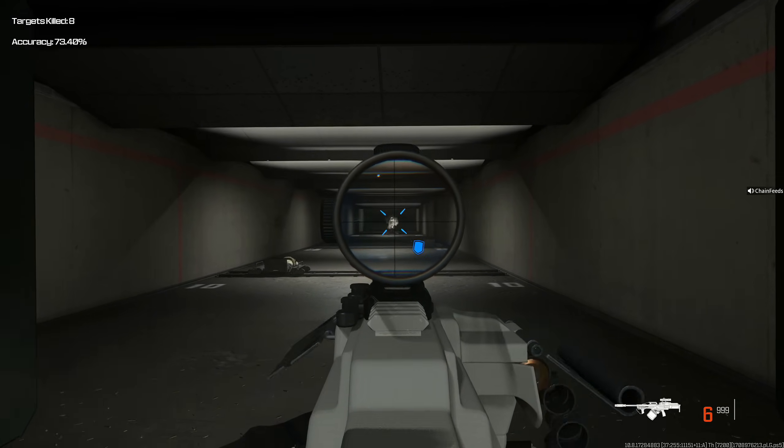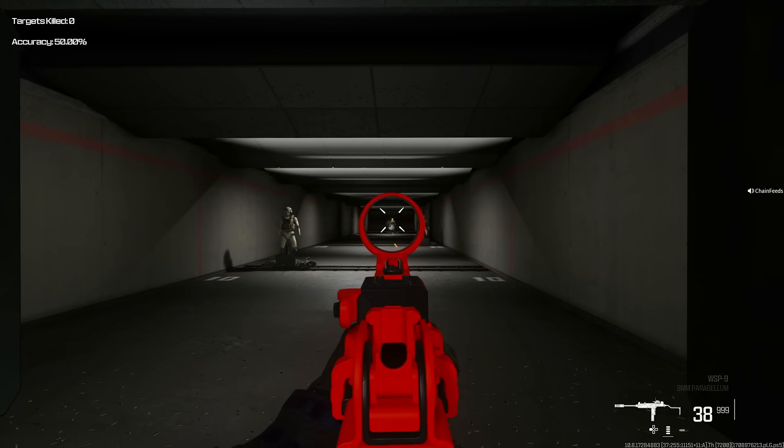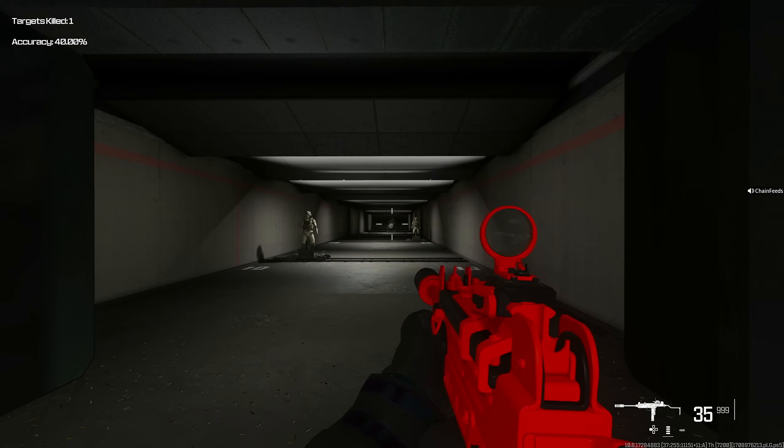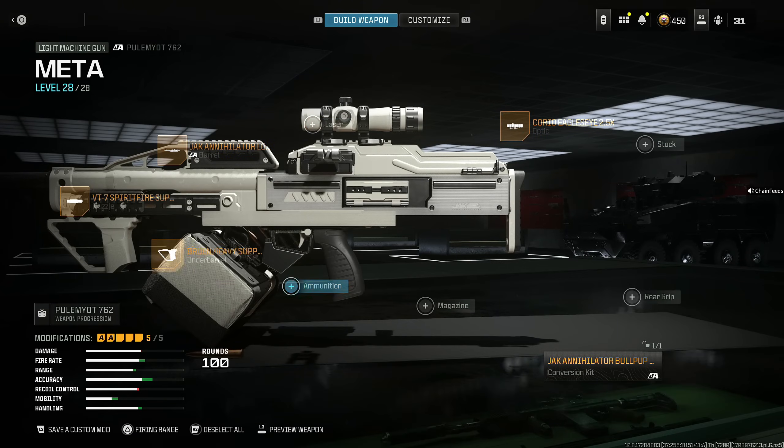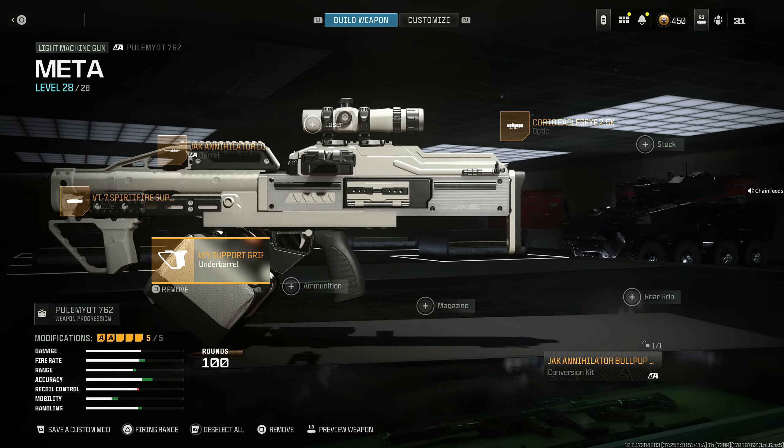If I was accurate enough, I could probably take out all the targets — I had two bullets left. This thing is absolutely amazing, so please make sure you take a screenshot of this class. The full build is: Jack Annihilator Bullpup Kit, Coral Eagle's Eye 2.5 times, Jack Annihilator Long Barrel, VT-7 Spirit Fire Suppressor, and Bruin Heavy Support Grip.